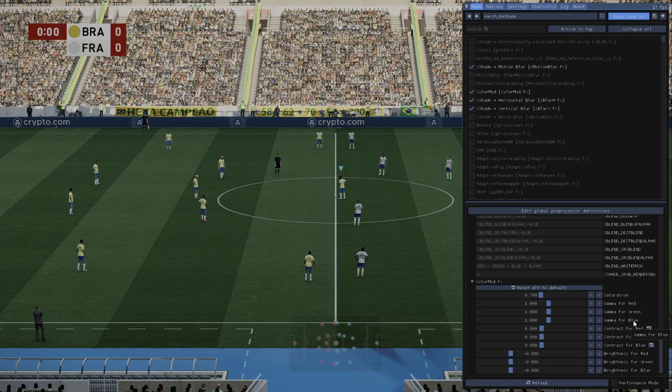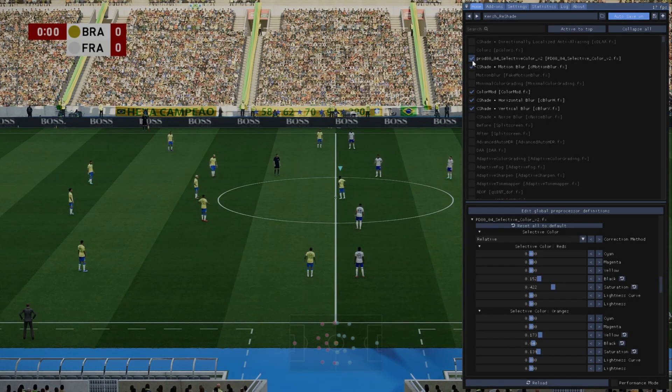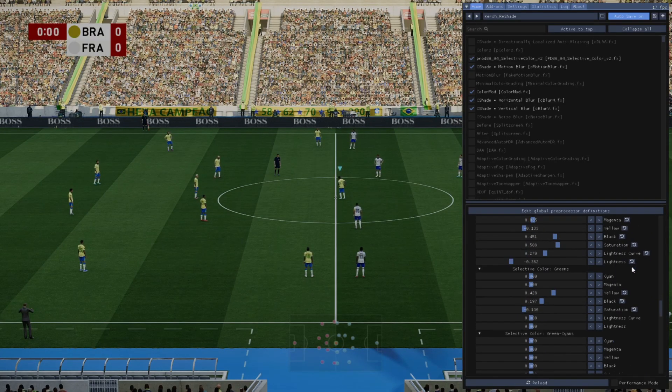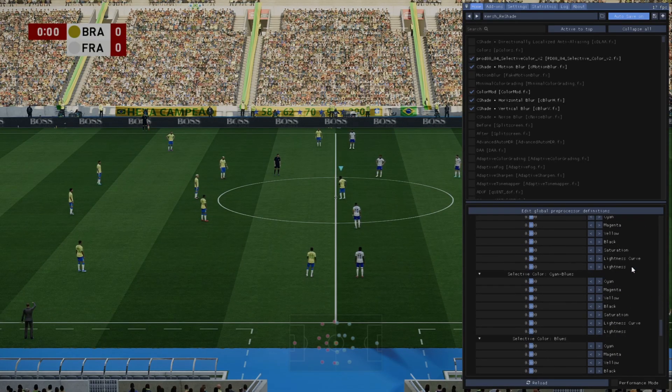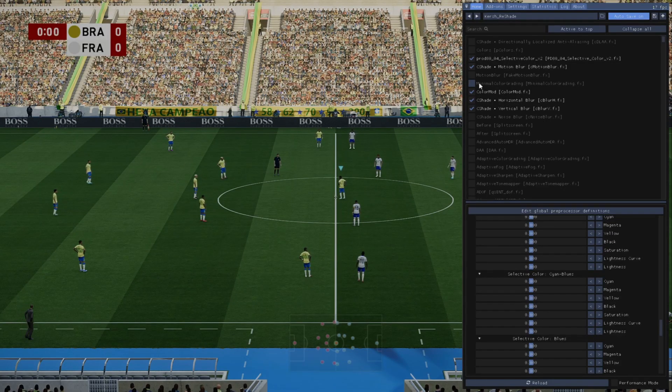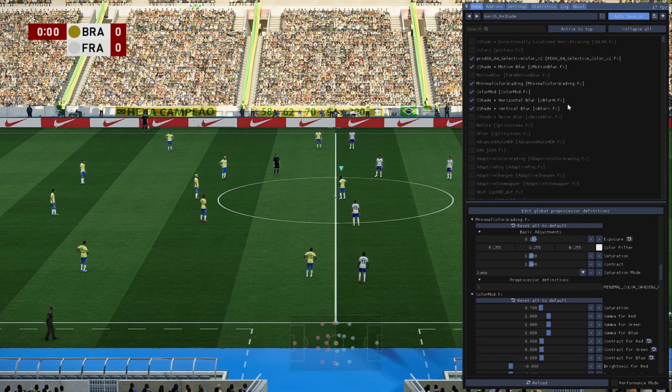Fourth: color correction. Games love to pop — the grass is neon green, the kits are too bright. We'll use color grading shaders to desaturate these artificial colors, try to match them together, and make colors more subtle.